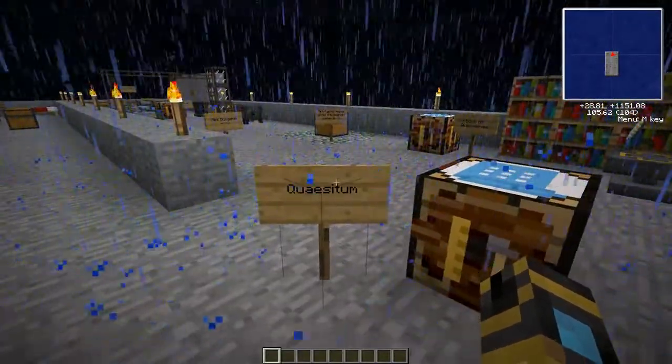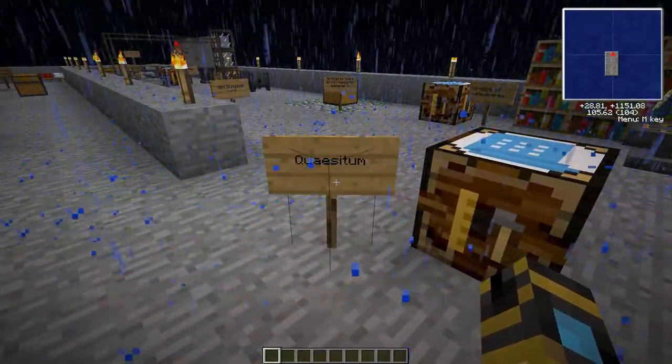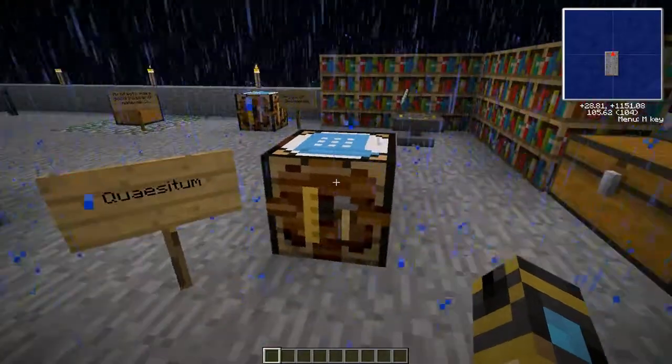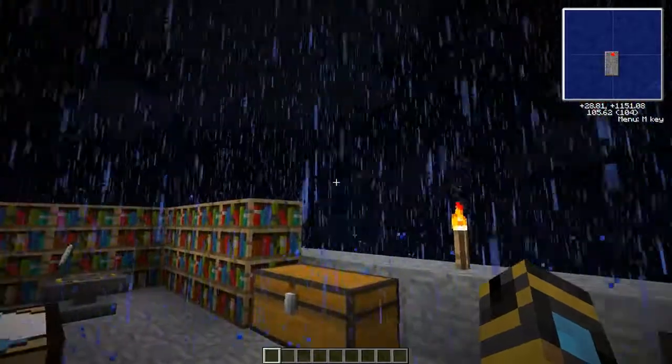Moving on to - I can never pronounce this word - the Quaesitum. It is made with three gold ingots, three stone, an ink sac, a glass bottle, and a feather. That would be your ink pot. That is how it's going to start doing some research. Gold - everything has a price.